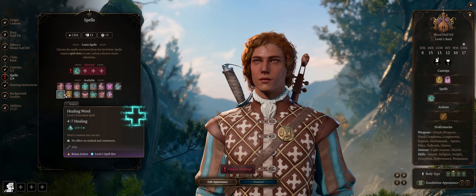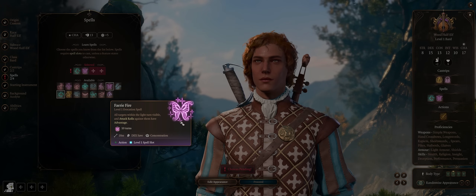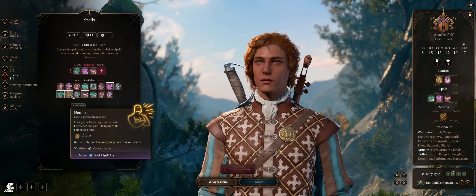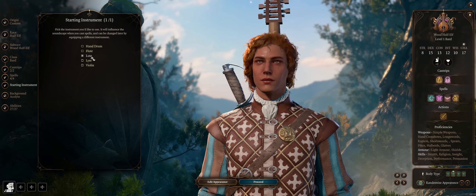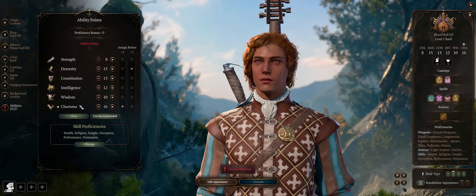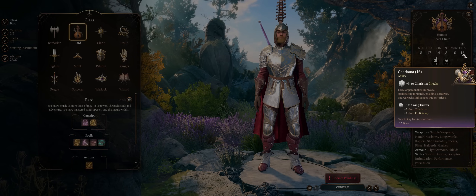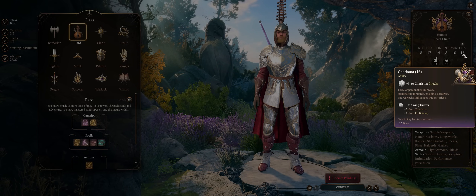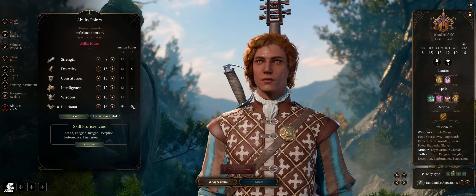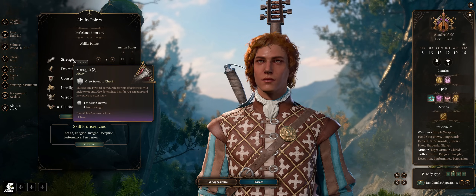For starting spells: Healing Word for healing as a bonus action; Faerie Fire, one of the ultimate enemy debuffing spells that lasts through the entire game; Sleep, the best crowd control very early; and Heroism if you want. The starting instrument is just for flavor. For stats, 16 Charisma at character creation is more than enough — Charisma helps with dialogue checks and your crowd control effects since bards are Charisma-based casters.